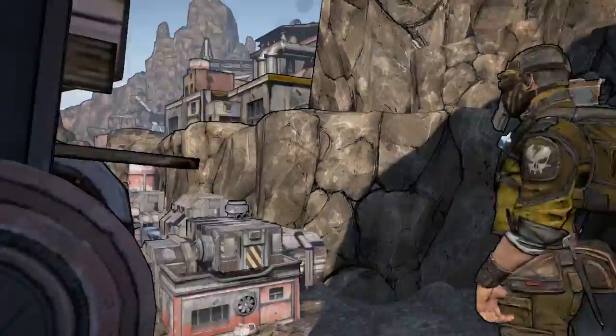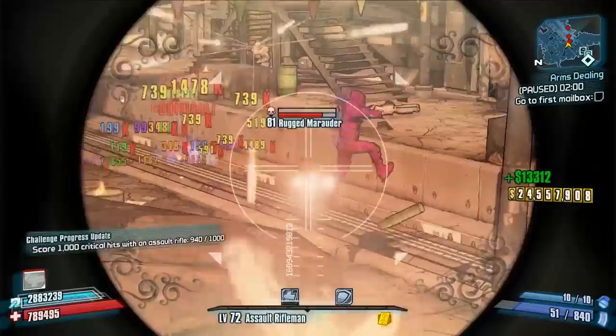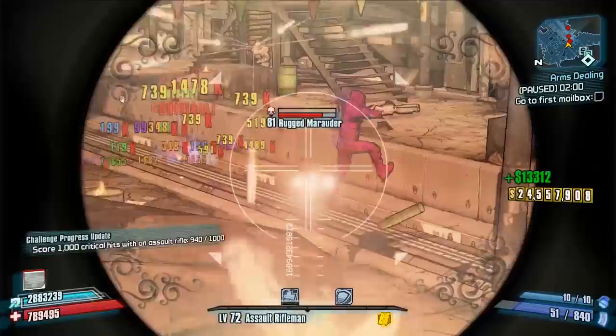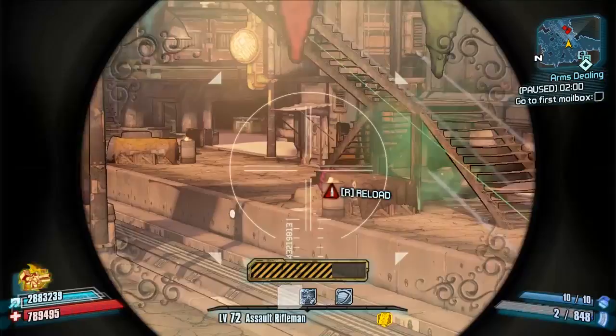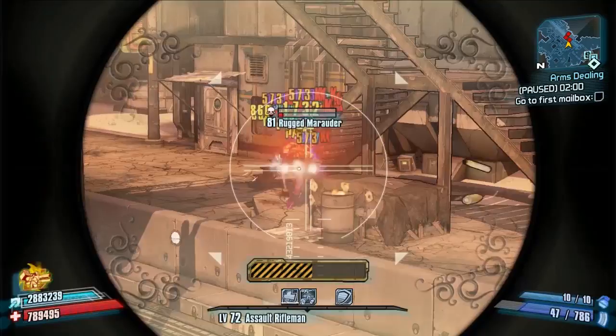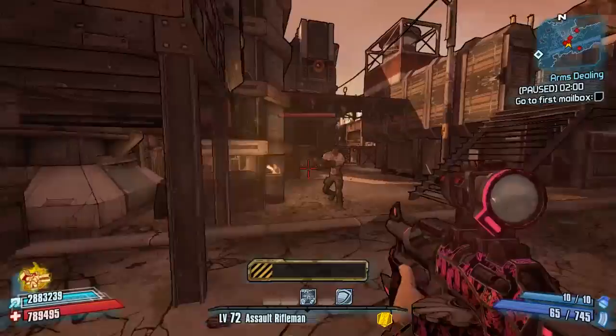I'm going to carry on running through Lynchwood where we left off from the beginning of the video, and just go around and take out all the enemies in this area. There are a lot of enemies in Lynchwood and I thought this was a good testing ground to slay all of them. The best way to use this weapon is to aim down the sights and just burst fire the hell out of it, but I wanted to use both features — aiming down the sights and hip firing as well — just for the sake of testing and trying different play styles.